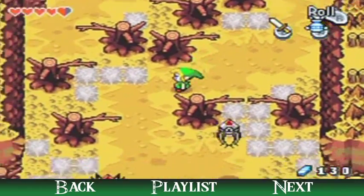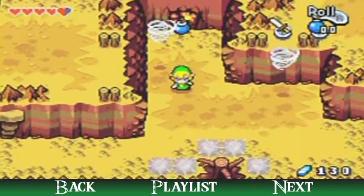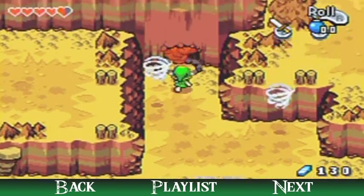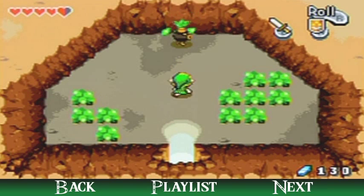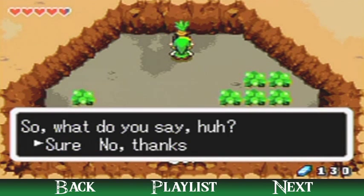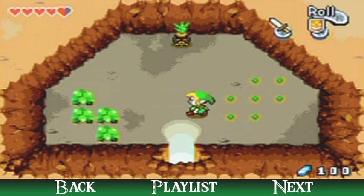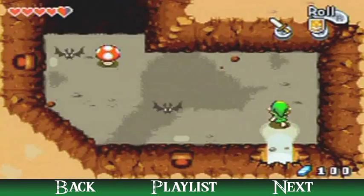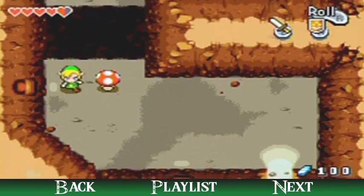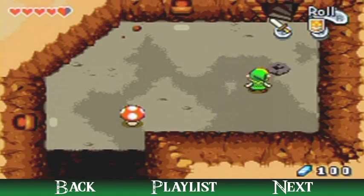I'm going to hop down here because it's a nice little shortcut. I really hope I don't have to go back to town. The other path is for progress. Okay, the business scrub that sells bombs — I will buy some bombs out of convenience. Yeah, 10 of them for a mere 30 rupees. But I'm glad I don't have to go back to Hyrule Castle Town for the sake of the walkthrough. If you need bombs go here; otherwise you can go back to Castle Town and get them cheaper.